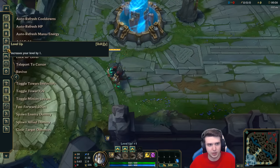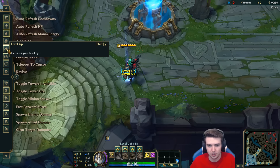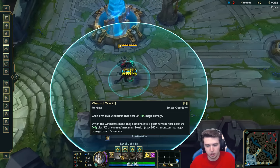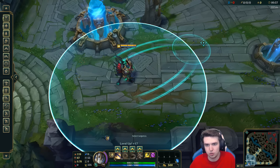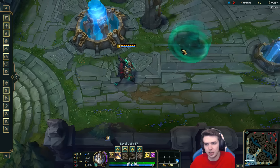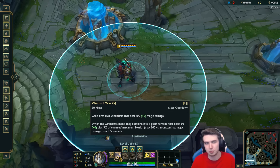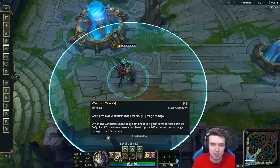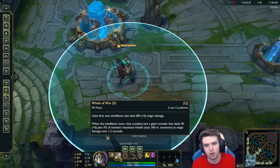So we have the passive. Now going back to level 18 — the only thing that's going to affect going back is the passive anyway, apart from ratios. Your Q is going to do 60 damage at rank 1, and it's this windblast thing. It has two components on the side that culminate in the middle. And that center hit — one of the reasons I made this video — it has 9% of an enemy's maximum health as magic damage over one and a half seconds.